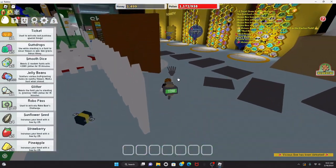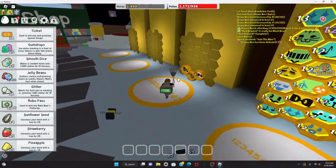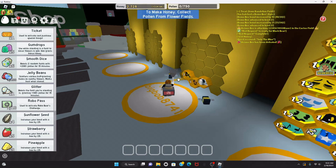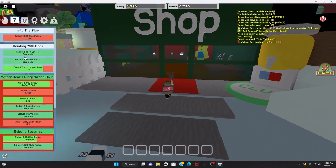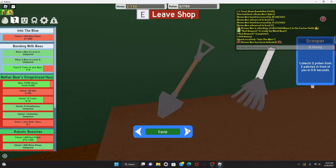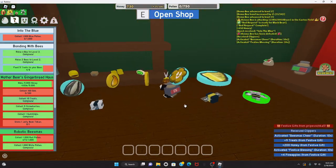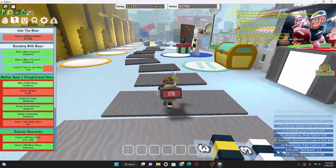Going to let my pollen convert. Done! I think I can buy a new backpack — not sure though. New Black Bear quest: 1,000 blue pollen, not bad. I can't afford a new backpack, but I can get the scissors. So many free gifts! Gumdrops, yay! Black Bear's honey wreath is ready for Black Bear.